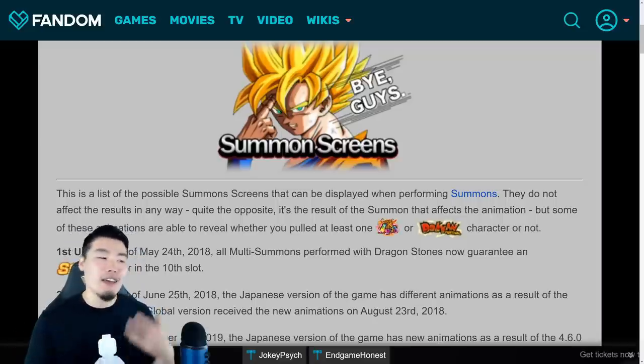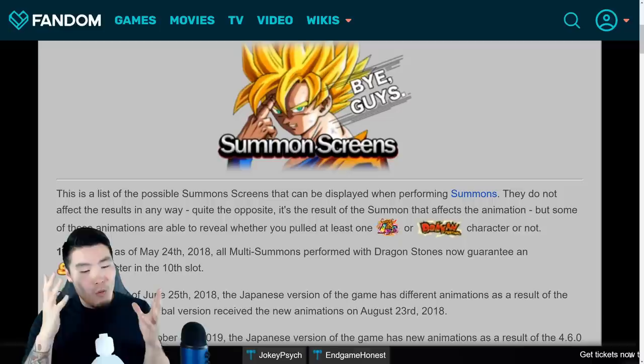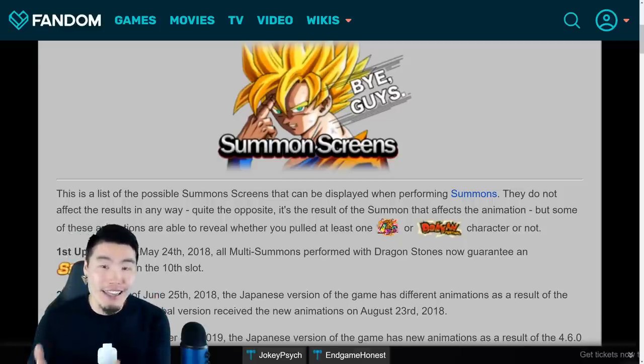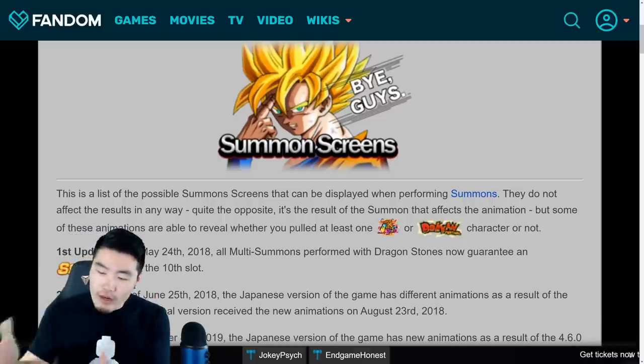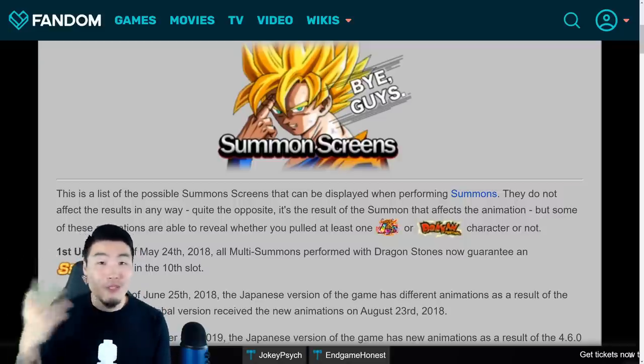For the past week, maybe a week and a half now, I've been absolutely getting bombarded with questions from subscribers and viewers in the comments about when Global will actually get these animations for ourselves. When will we get the new update? When can I see a My Riding Trunks in my own summons on Global?